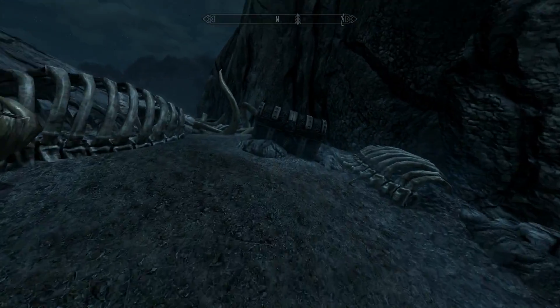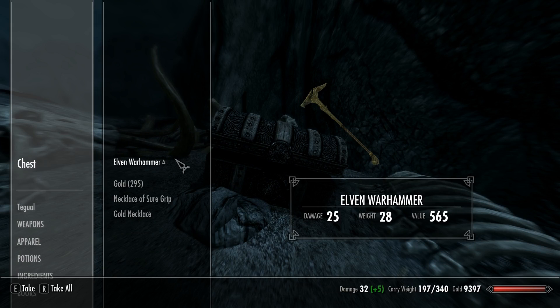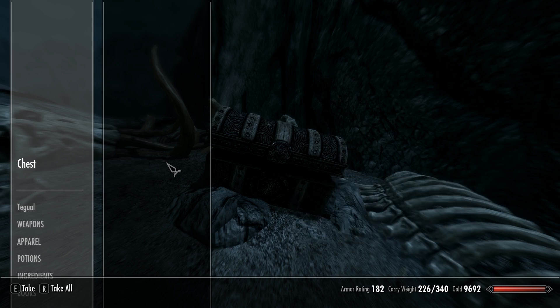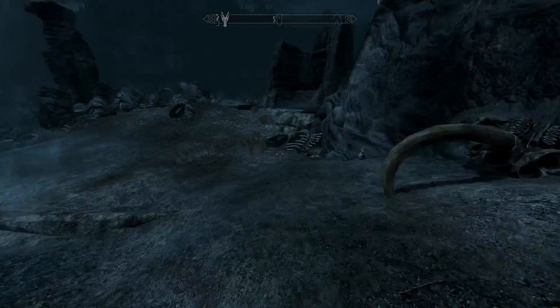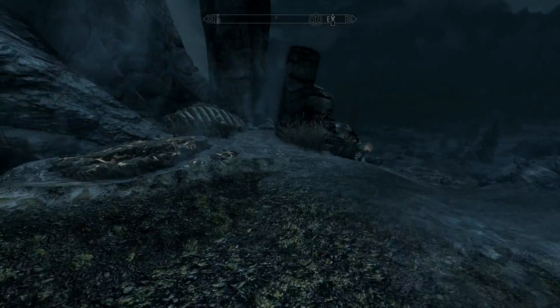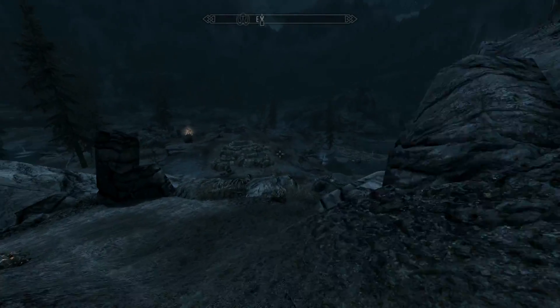Let's take a look in this chest. Love chests. Dwarven Shield of Magic Suppression. Awesome. Elven Shore Grip. Some nice stuff there that I can sell and disenchant. And let's head... damn it. I wish I had my pickaxe on me. Annoying.